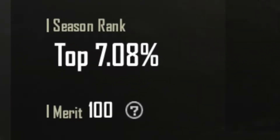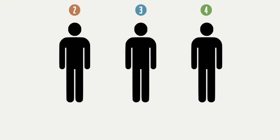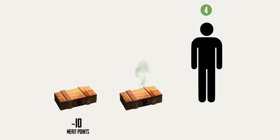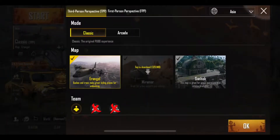The merit system is used to measure the behavior of gamers. Each player has 100 merit points. When you kill your teammate, your merit is reduced by 10 points. The next repeated violation reduces 15 merit points, and then 30 each time a teammate is deliberately killed. You would only be allowed to play solo matches if your merit reaches below 50.